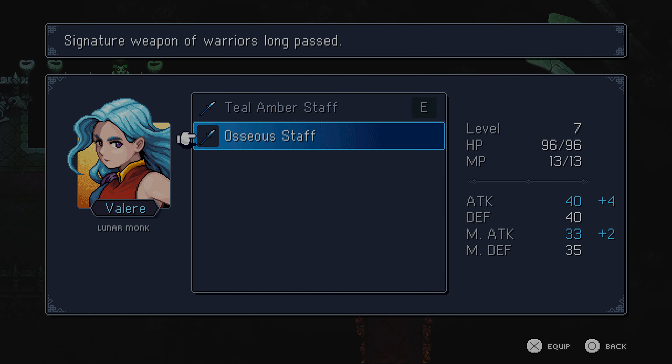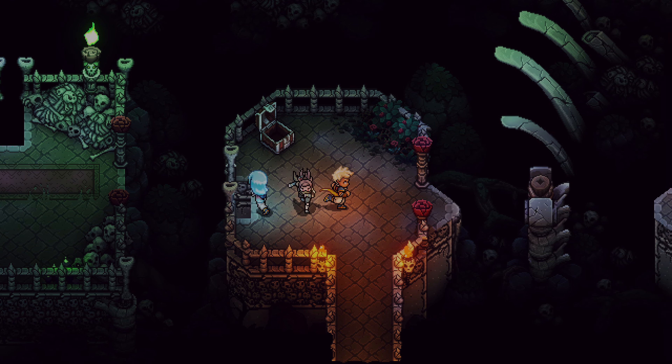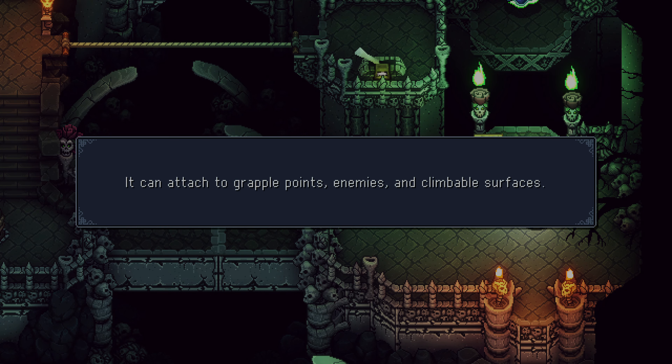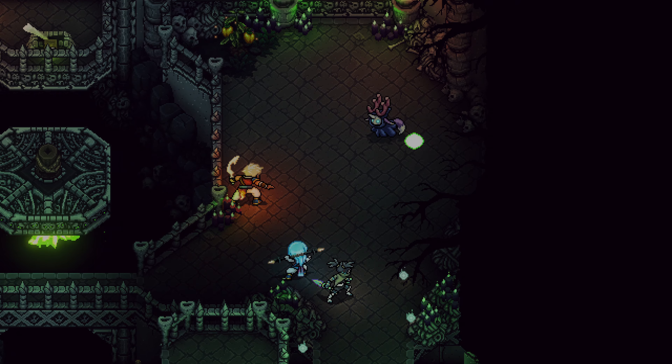We find the chest straight away, which is a nice new staff for Valir. We go ahead and equip it on her — it increases her damage, both magic and physical, which is pretty good. From here, we're just adventuring into the dungeon, learning how to use the Grapplews and attaching onto enemies like this.